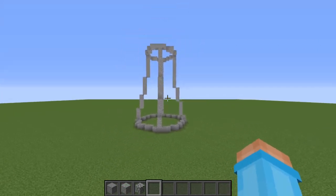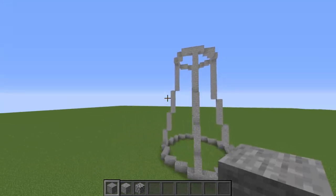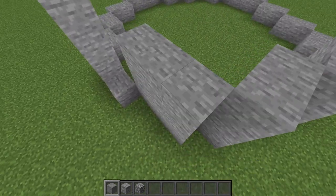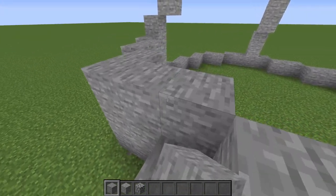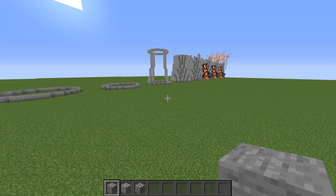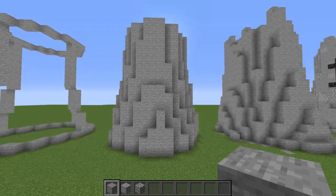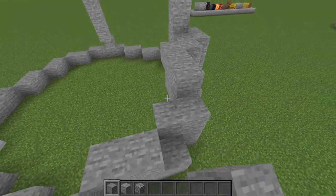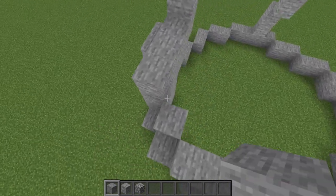Once you're happy with the shape — and I think it is pretty good — we're going to go ahead and fill in the general area of the shape. I would recommend going up at least two blocks at a time and you can break a couple to get these little ledges on the volcano. As you go up, make sure you're going more and more vertical. You want to look back and check the build from all different angles, because you may think you have a great side but then another side isn't as good.